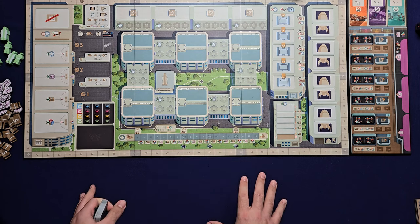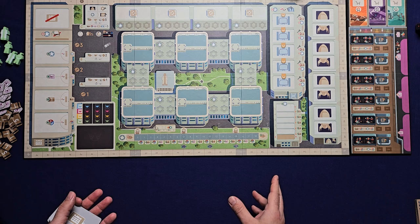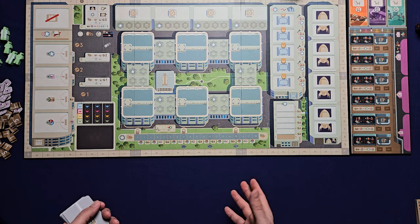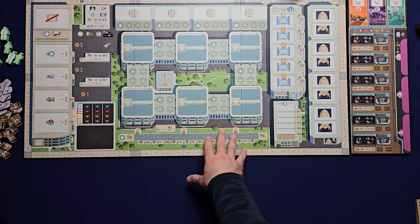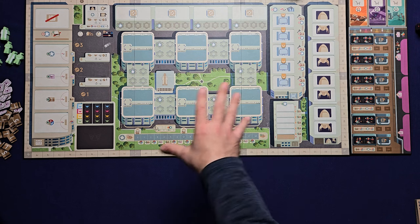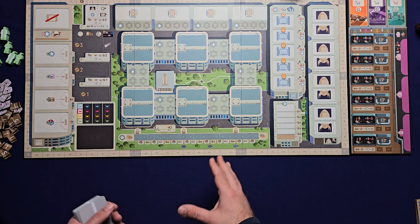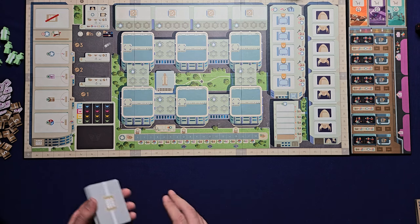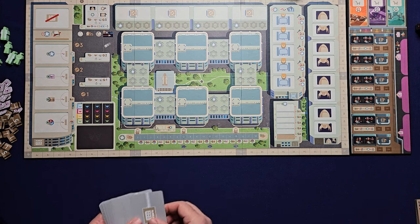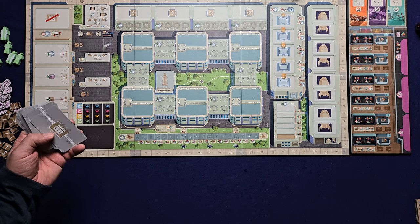There are two different modes you can play: the introductory mode or the standard mode. I'm showcasing the standard mode. The introductory mode will be printed on the other side of the board when you get your copy — it'll be pre-printed with most of the stuff set up, so minimal setup compared to the standard game. For standard setup, first we're going to shuffle the agenda card deck and draw four cards into this section here, then place the deck off to the side.